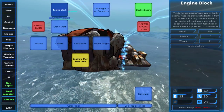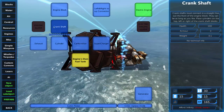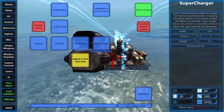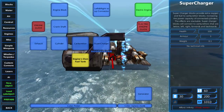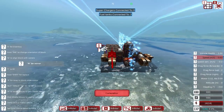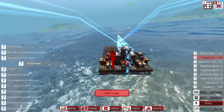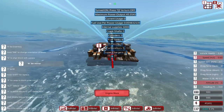So: engine block, crankshaft connects to the engine block, cylinder connects to the crankshaft, exhaust to cylinder, carburetor to cylinder, supercharger and engine tank to carburetor. So we're going to place a couple of superchargers on there — at this point you don't really have to, but I'll place two right on top of the carburetors. Now if we go look at our engine, look what we've got.